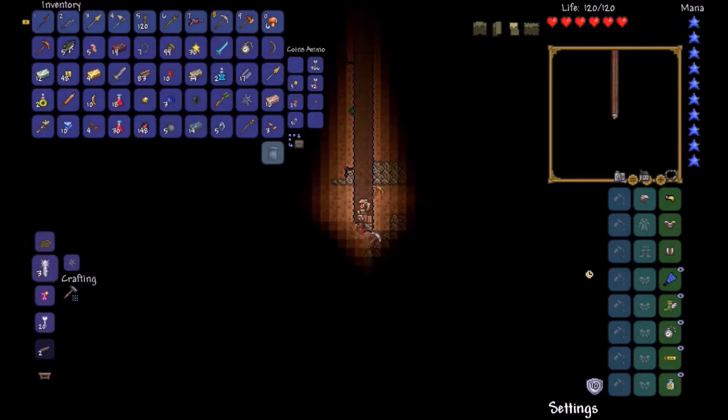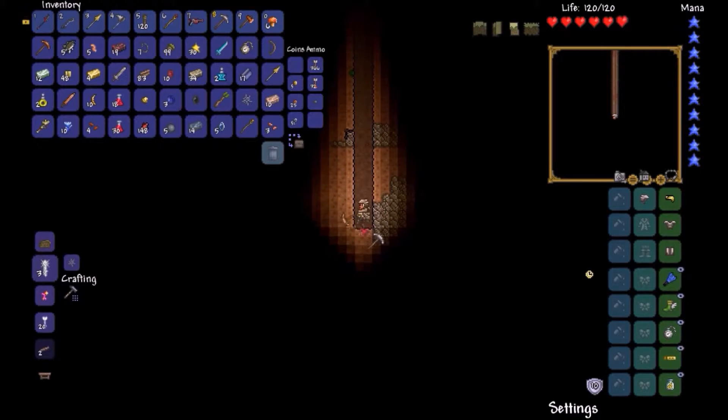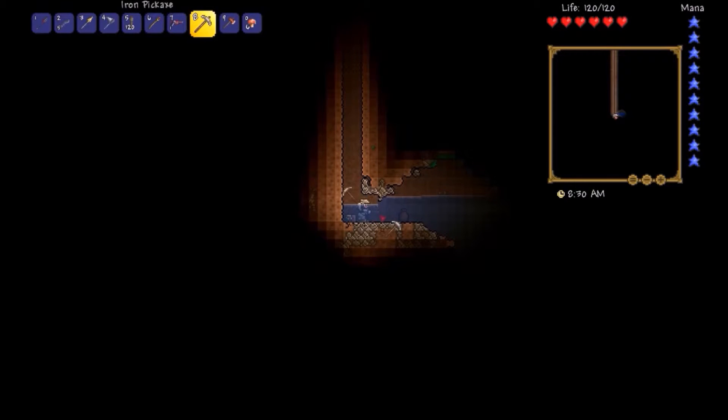What I need is a recall potion — yeah, I have two of them and I'll be able to return. I'm hearing a cave — do you hear that? Water? Do you hear water? I knew it — there's a cave filled with water.